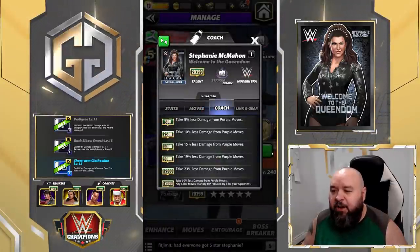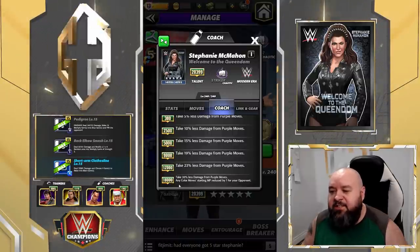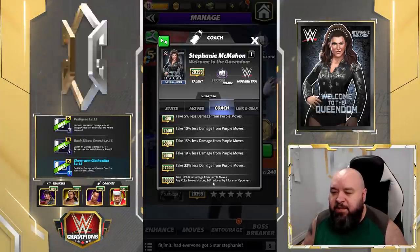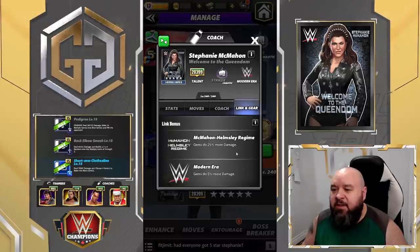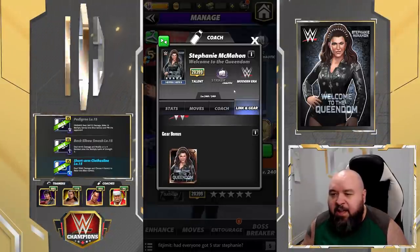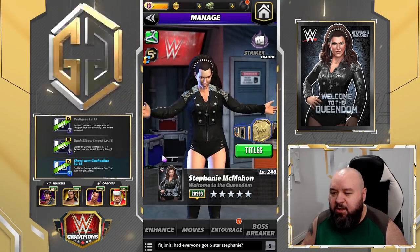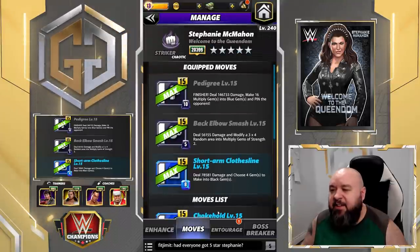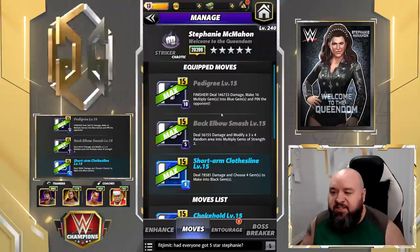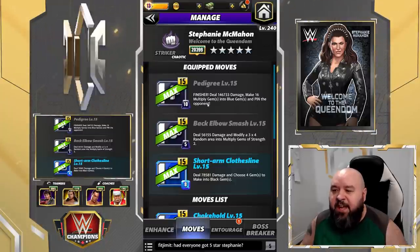Looking at the full card, the 18k talent for a coach is going to be: take 30% less damage from purple moves, and any color moves' starting MP reduced by one for your opponent. There are going to be links with the McMahon/Helmsley Regime and Modern Era, and she doesn't have any gear. The first move is the Pedigree: 10 MP black move finisher, deals 146.7k damage, makes 16 multiplied gems into blue gems, and pins the opponent.